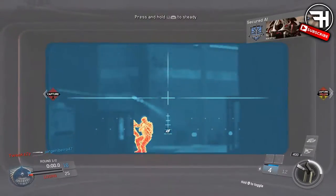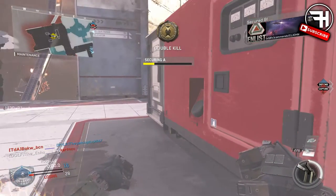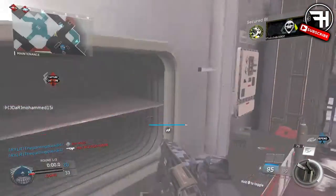To start things off, we have screenshots of some of the new Mark 2 variants you can get in the game. First up, there are two for the KBS Longbow: the Big Brother and the Harbinger. These are pretty cool — the Mark 2 designation mainly just adds the 15% bonus XP, but it's a nice little add-on.